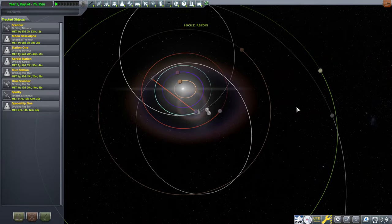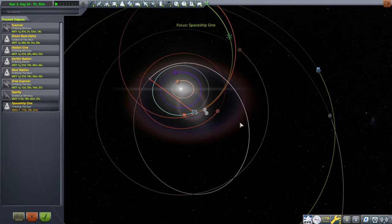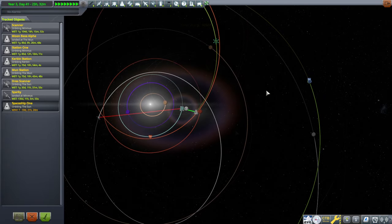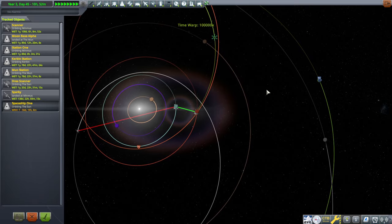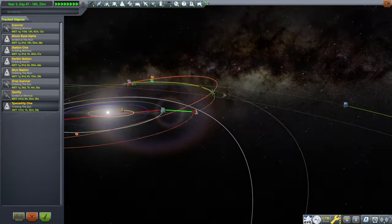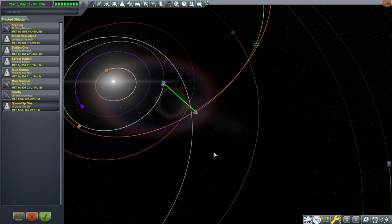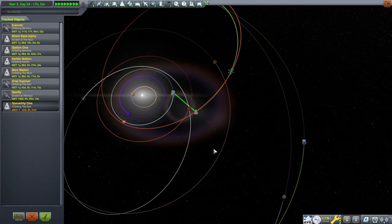Let's go to the tracking station so that the science keeps happening. Otherwise, if it doesn't have power — or if it thinks it doesn't have power — I don't know if the science will keep happening. It's a pretty close call with Duna right there. I'm actually shocked that we didn't get something with Duna accidentally.